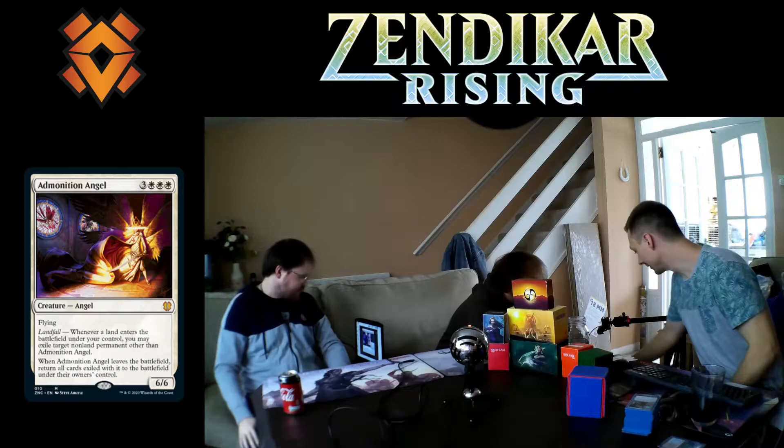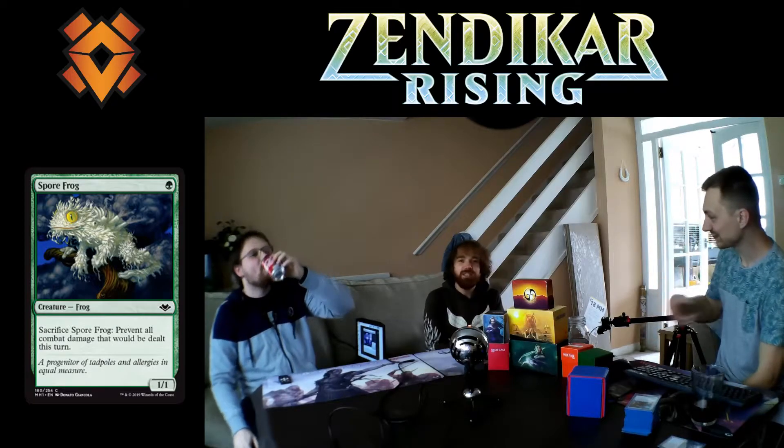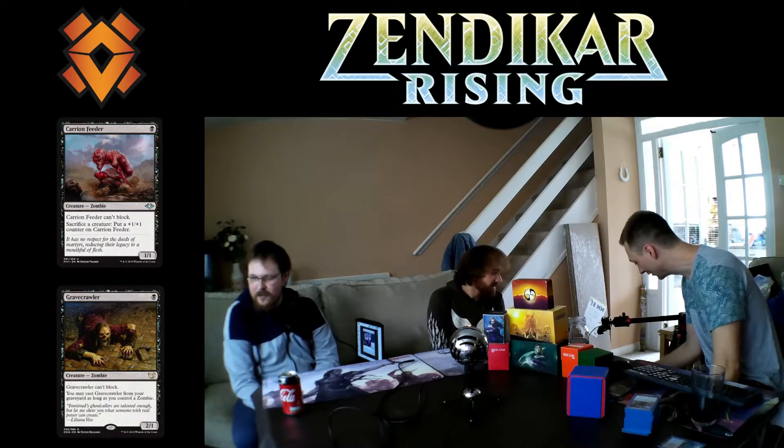With Spore Frog, you sacrifice it to prevent all combat damage. So imagine recurring him each turn — Kieran goes to attack with Ninjas or Rogues, and you just prevent all damage. The thing is, Ninjas and Rogues need to deal damage to work, so if you can't get through you build up a board presence and then attack without them blocking.